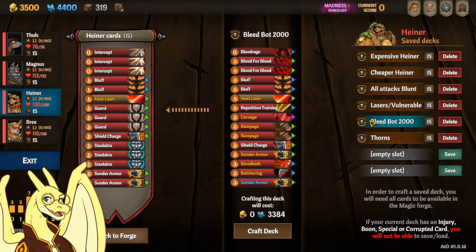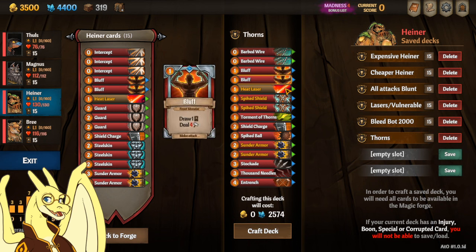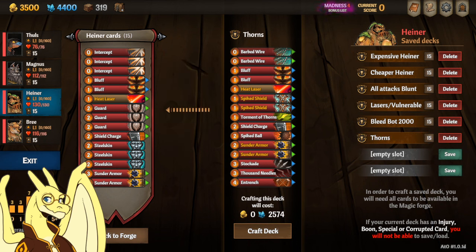Then we have a Bleed build, which is kind of fun — probably works better with other Bleeders — and a Thorns build, which is great for doing Thorns. Alright!